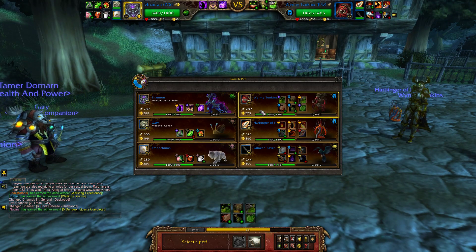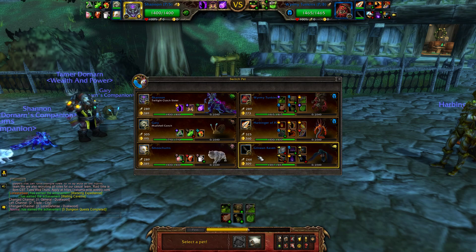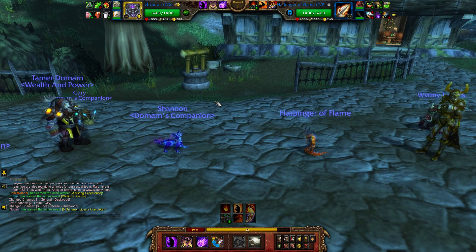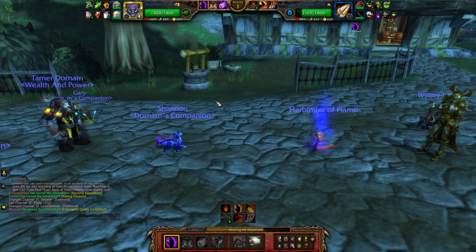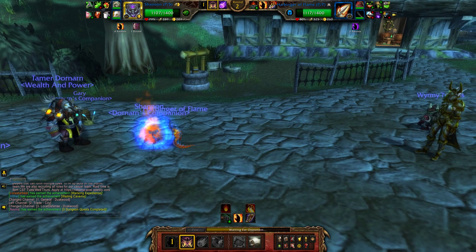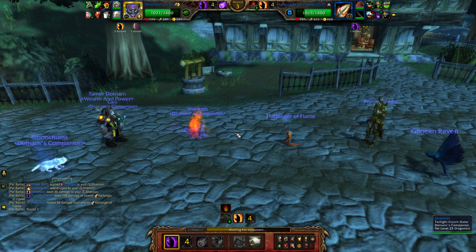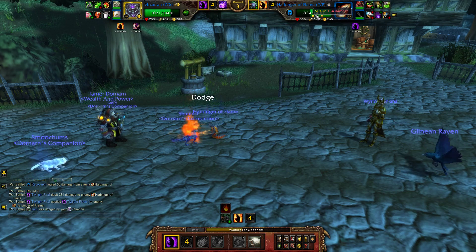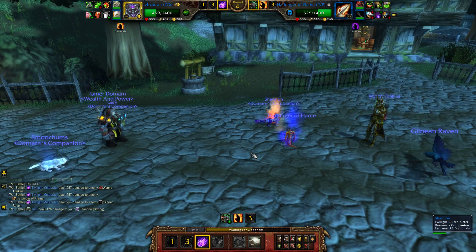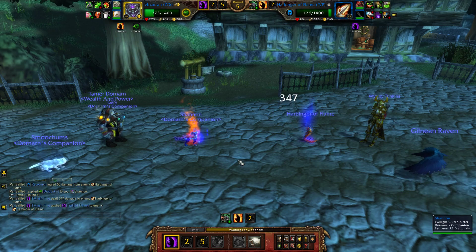Smoochums is pretty good against Tumpkins and stuff — he's faster, so I'd say I'd have a pretty good matchup. I'm going to start out with Twilight Clutch Sister and do the usual. See if we can get him to go for Conflag — we sure did. I'll go for another Twilight Fire. That should bring him below 50% — no, it didn't. Okay, I'll go for Twilight Meteor regardless. He does have Jab. I'll go for Twilight Fire in case he swapped out.